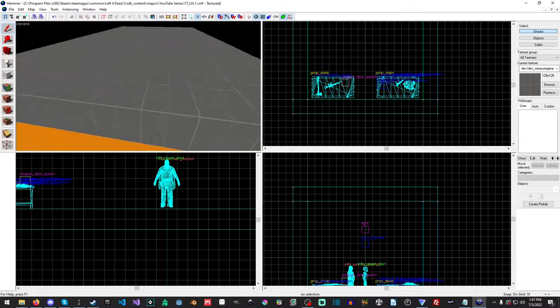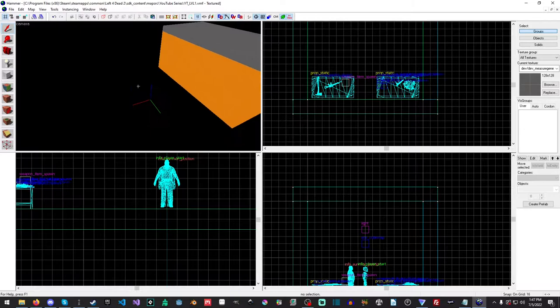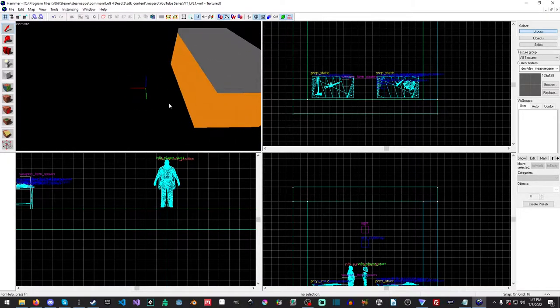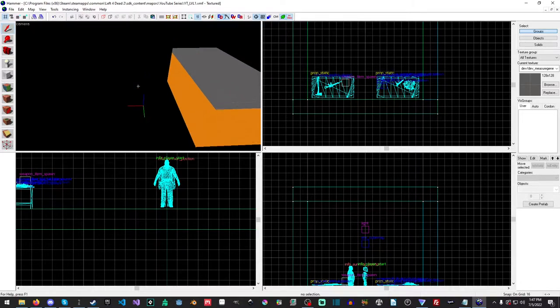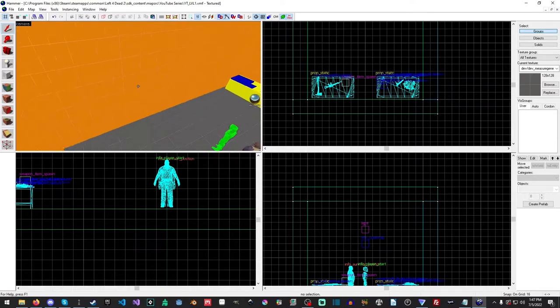Our level is going to have a door, some windows, an open area outside, and then a raised platform where we'll eventually put a ladder. Basically I'm going to make two separate routes that the player can take. We're also going to look at the carve tool and some of the issues you may or may not run into when using it. The carve tool is perfectly fine to use — there are just a few things you need to be aware of.